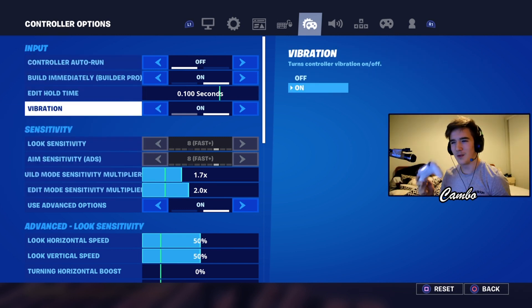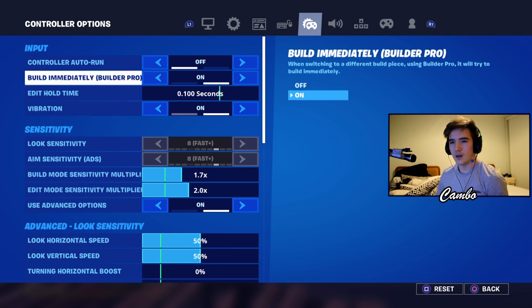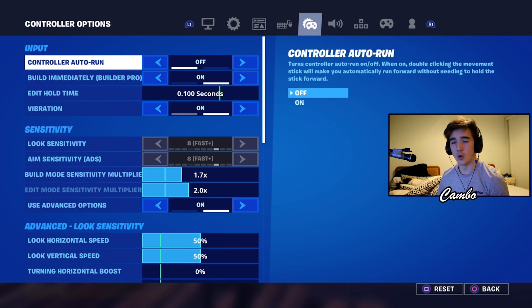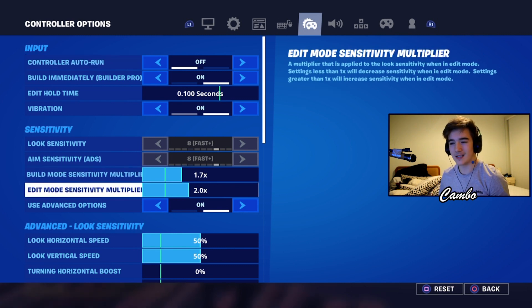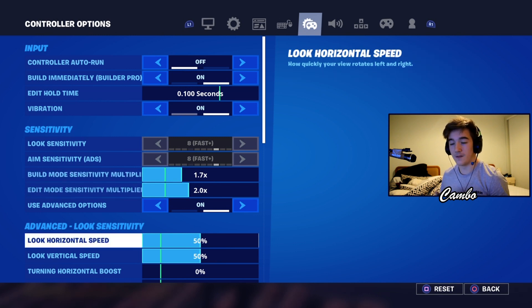Right off the bat, I do play with vibration on — I get looked at weirdly for it but it's something I've always played with and I'm comfortable with it. I play on builder pro controller with auto run turned off but auto sprint turned on. My build mode sensitivity is 1.7 and my edit mode sensitivity is 2.0, and my look horizontal and vertical are both 50.